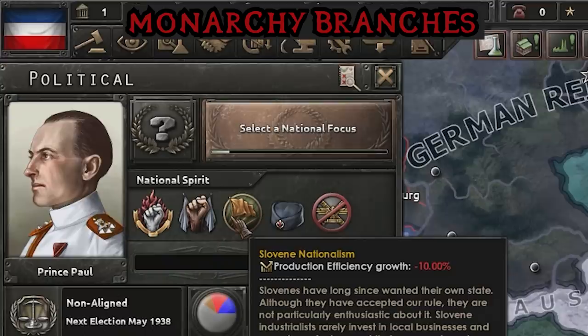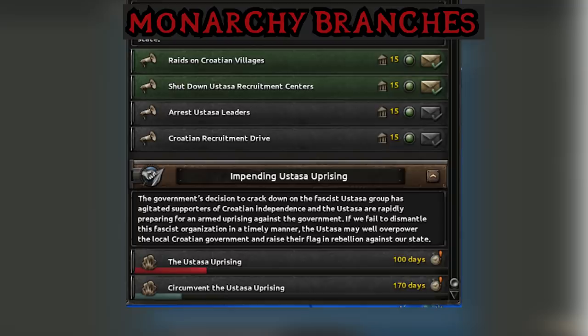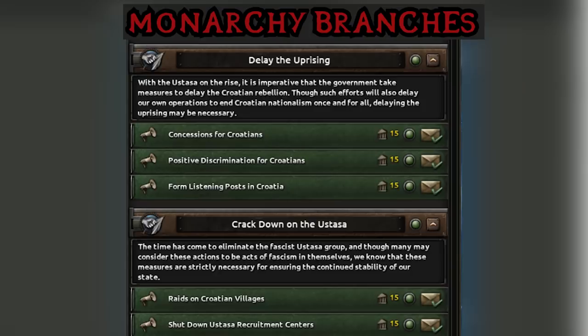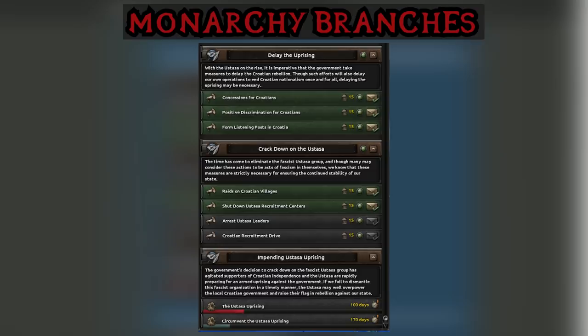So to deal with Croatia, originally establishing the Banovina of Croatia would release them as a puppet — nobody liked this. Now establishing the Banovina of Croatia means you have a reduced national spirit, which isn't so damning for your country. Krustius Tarsa, otherwise, has a way for you to completely alleviate that entire stability debuff. Krustius Tarsa now starts two missions: the uprising, and to circumvent the uprising. In this, you're either going to need to create concessions for the Croatians so they don't uprise and you can hopefully put that uprising to bed, or try and crack down on it. One way or another, whether you appease them or fight them off in a civil war, you're going to need to deal with the Croatians if you want to get rid of that national spirit.